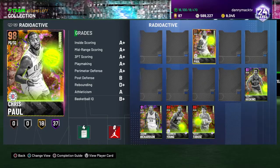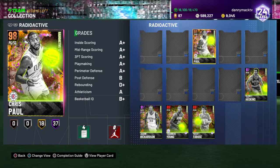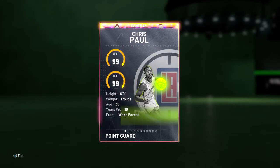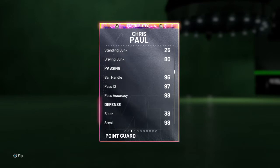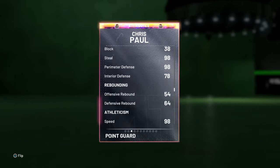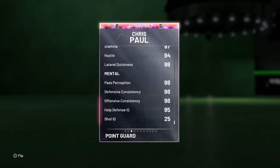What's up YouTube, Danny Mac here with another gameplay video. This time we got Chris Paul from the Radioactive package — 98 overall point guard slash shooting guard for the Los Angeles Clippers, 99 on offense and defense, 6-foot 175 out of Wake Forest. 97 drive and layup, 85 draw foul, 94 close shot, 95 mid-range and three-point shot, 89 free throw, 80 drive and dunk, 96 ball handle, 97 pass IQ, 98 pass accuracy, 98 steal and perimeter defense, 78 interior defense, 64 defensive rebounding, 98 speed, speed with ball and acceleration.